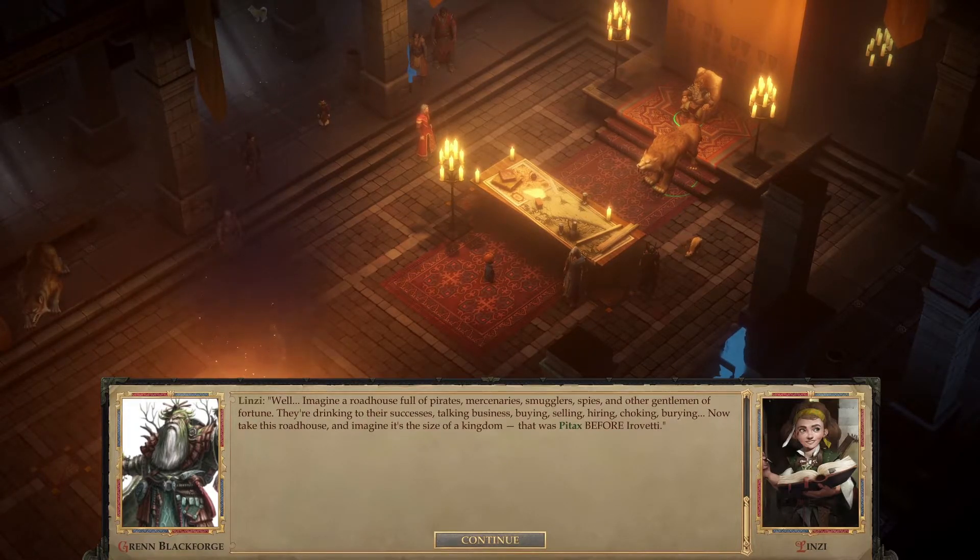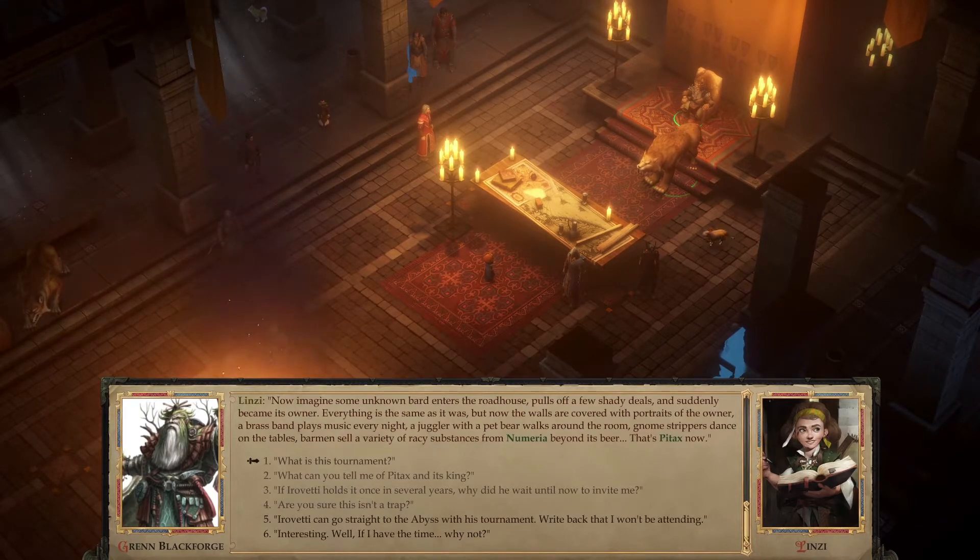Well, imagine a roadhouse full of pirates, mercenaries, smugglers, spies, and other gentlemen of fortune — drinking to their successes, talking business, buying, selling, hiring. Now take that roadhouse and imagine it's the size of a kingdom — that was Pitax before Eraveti. Now imagine some unknown bard enters, pulls off a few shady deals, and suddenly became the owner. Everything is the same, but now the walls are covered with portraits of the owner, a brass band plays every night, a juggler with a pet bear walks around, gnome strippers dance on the tables. That's Pitax now.